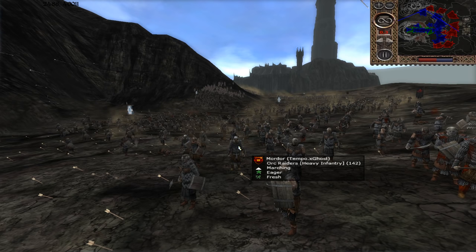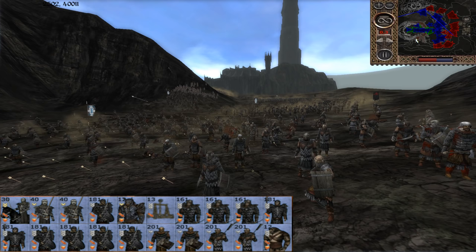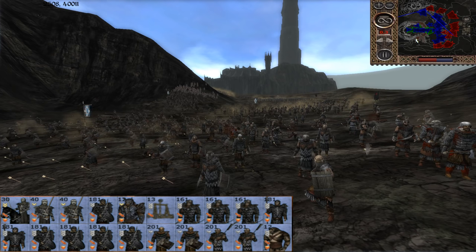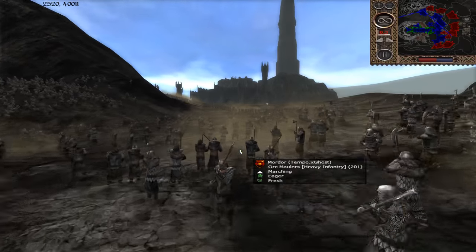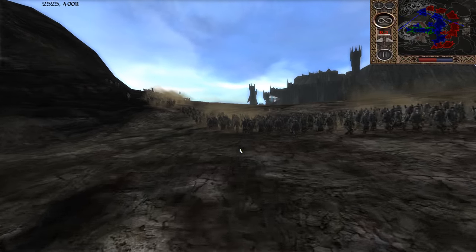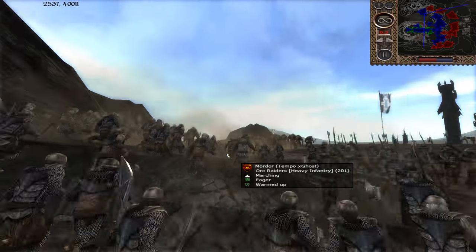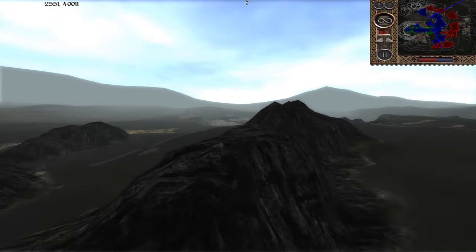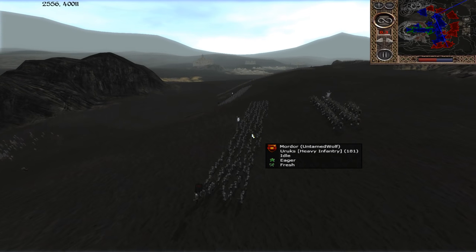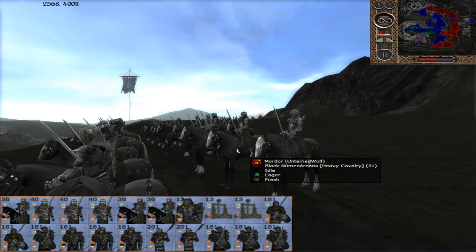Now let's look at the defenders. Mordor — the first one is commanded by Tempo.X Ghost. The armies are all very similar, so we'll go super fast through these. There's a lot of Orc Maulers, Orc Raiders — just a lot of Orcs, and a lot of trolls in the mix as well, which is going to make it even more epic. The next player defending this flank is Untamed Wolf. He's got some Uruks and some Black Numenoreans.